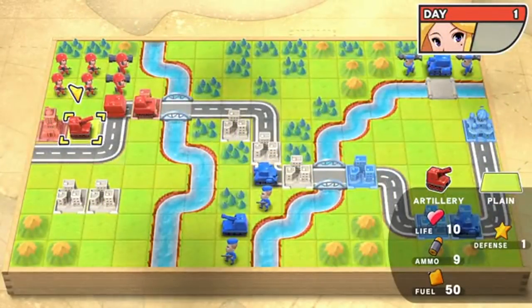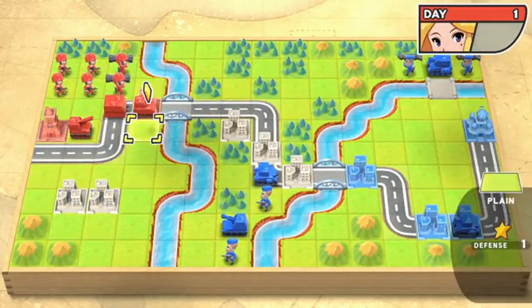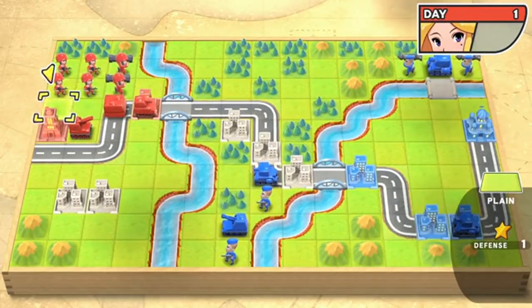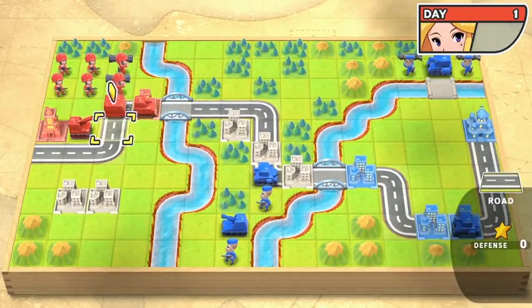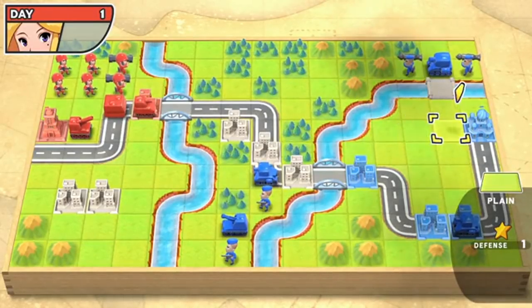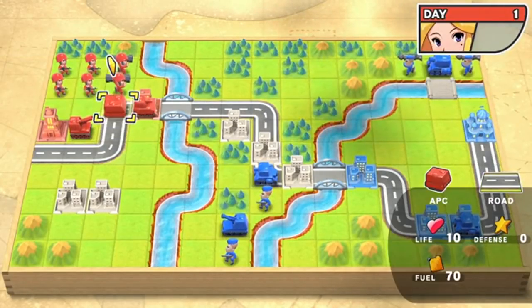What we're going to do is show you two different missions today. Right now I'm playing the very first mission in the game. For those who've never played Advance Wars before, all the units I control are on the left-hand side, and the enemies are on the right-hand side. My goal is to capture this space over here.